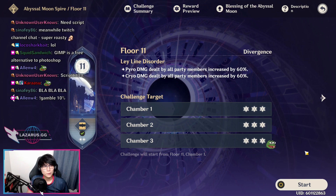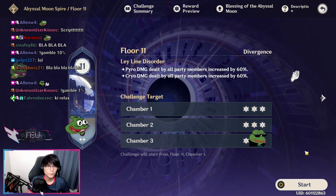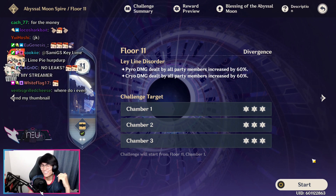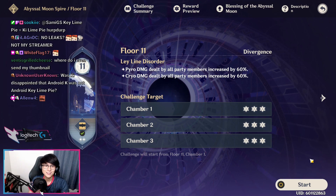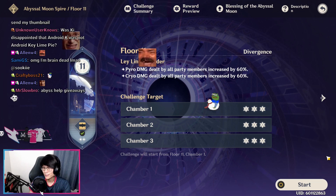That's going to be all for this Floor 9 through 11 guide. Hopefully this video helped you guys beat some of this Abyss. If you still need more help, swing by my Twitch channel at twitch.tv/KaelinPie where I will help you make an Abyss team specifically for your account. If you enjoyed the video, leave a like, comment down below what teams you used to beat the Abyss, subscribe for more Genshin Impact guides, and follow me on Twitter for updates, Primogem codes, and more. Thanks for watching and I'll catch you guys next time. Peace.